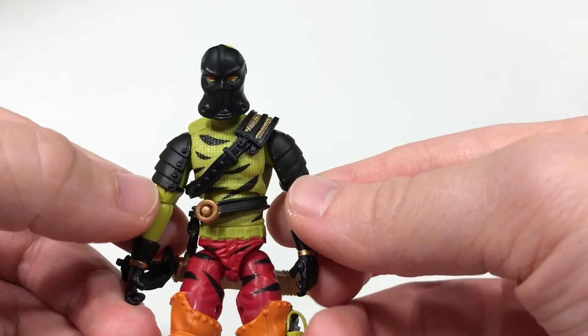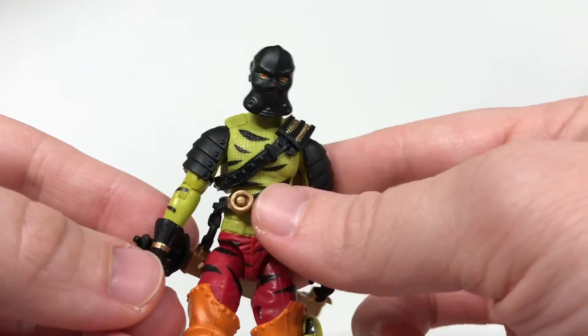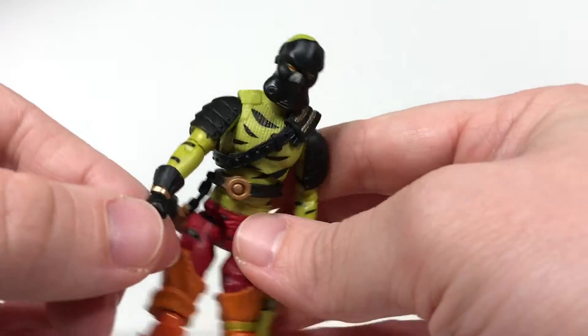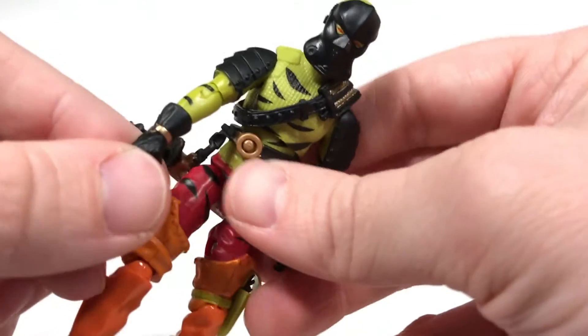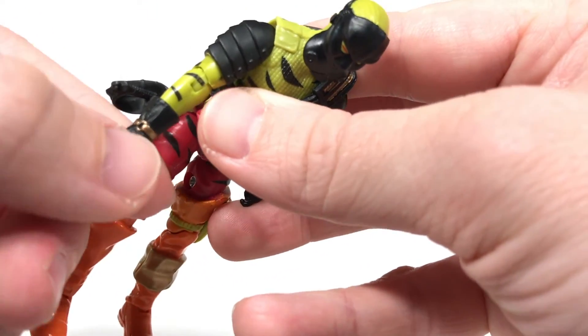He's got some black shoulder pads which are very nice, and black gloves with a gold band around the wrist.